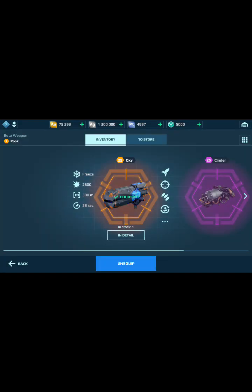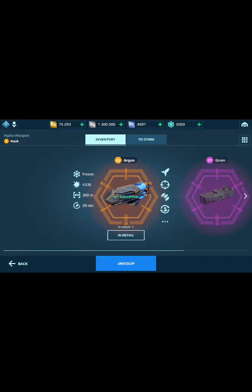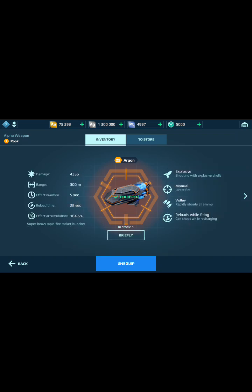New weapons: the Oxy — here's a description. It's a rapid-fire rocket launcher. There's also the Argon, which is the alpha or heavier weapon version. Short range.